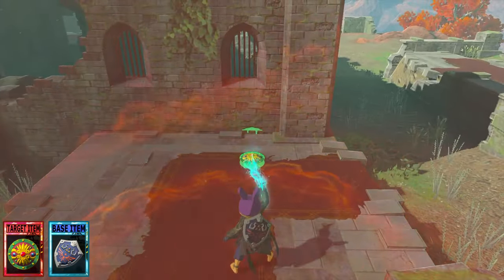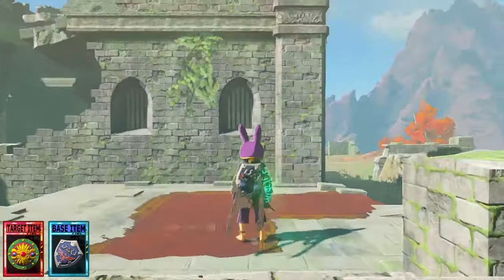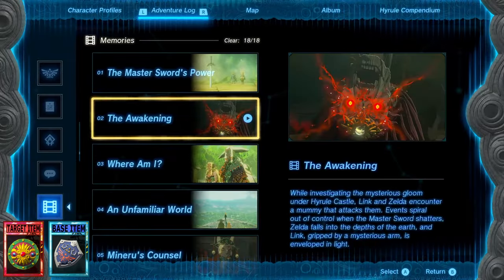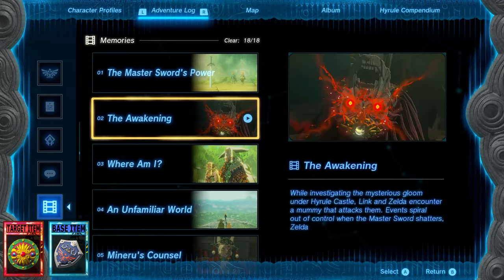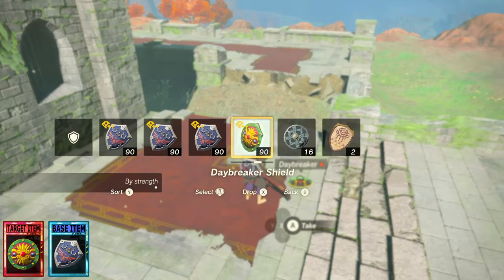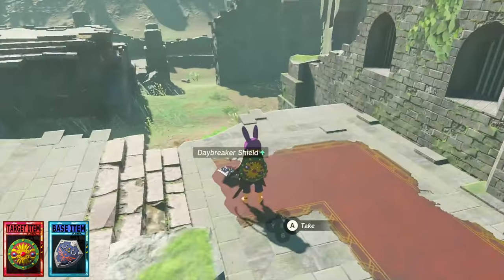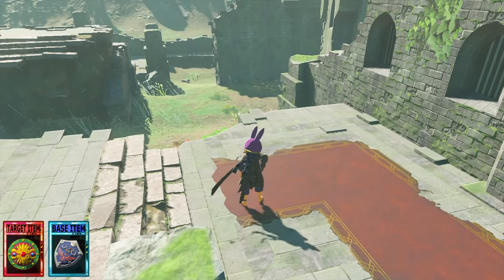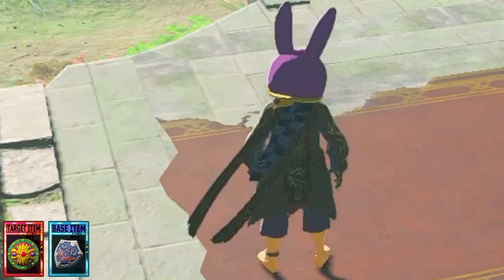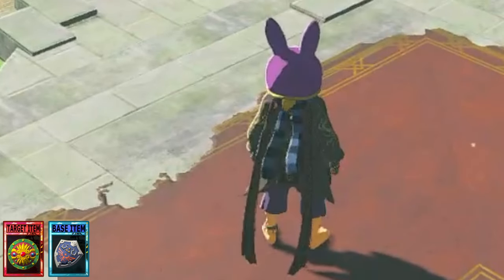If you want to do this with a target item and base item that are the same type — for example, both of them being shields — the only bit of the process that's going to be different is specifically how we achieve the desync. Go ahead and perform your fuse entanglement using the exact same steps as before. Once your items are entangled, you need to make sure that you drop the base item. Now, without equipping anything else to that slot, pick up the target item and then pick up the base item. When you pick the base item up, the target item should disappear from Link's hand, but it will still show as equipped if you open the menu. At this point your target item is desynced.